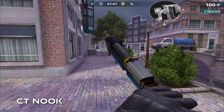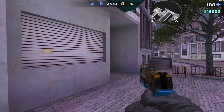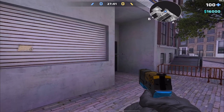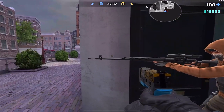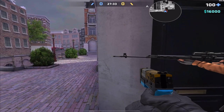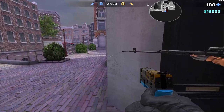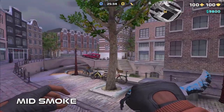If you're camping in the nook in CT spawn, keep in mind that the barrel of your weapon will be visible before your body, especially if you're using a sniper rifle. If you think someone is coming from CT, consider pointing your weapon at the ground or at the wall. And if you're trying to clear the angle, definitely keep an eye out for any stray barrels.